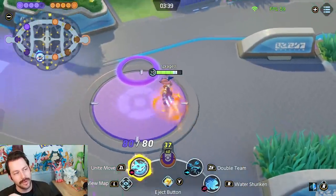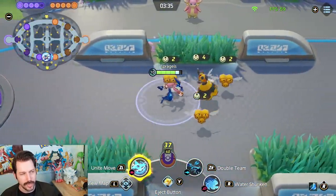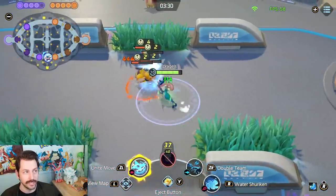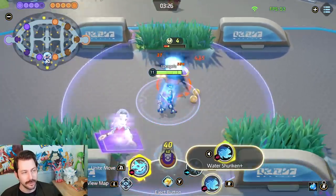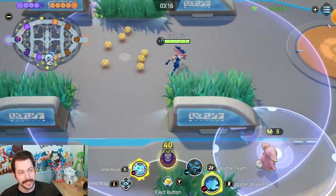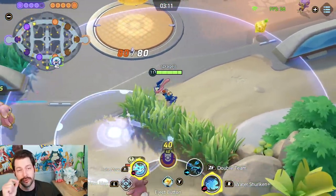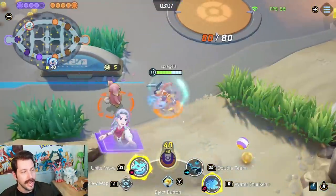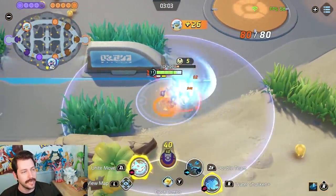When you throw your Unite move, you become super powered for a little while — this is where you get your big KO moments with Greninja. You can chase enemies down; you don't want to 1v1 a Greninja that knows what they're doing. That huge bonus to move speed, attack speed, and everything from your Unite gives you crazy KOs. Remember, when you're at close range you're doing more damage, so throw that Water Shuriken, stay close, and keep up those basic attacks.